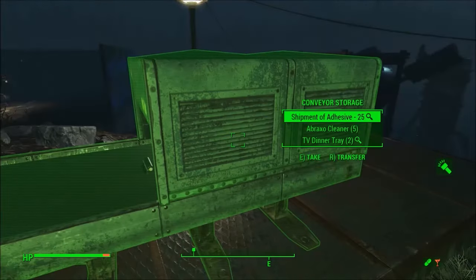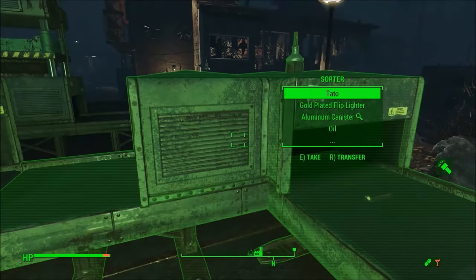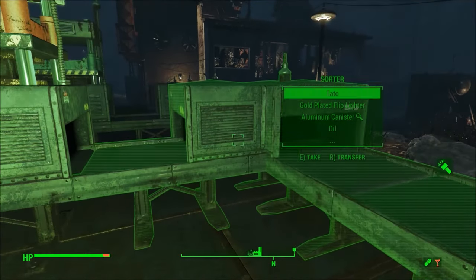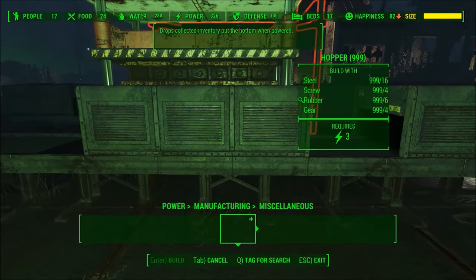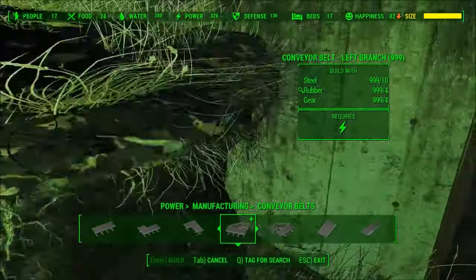That shipment notice didn't ruin it. The TV dinner trays continue through because this isn't set up to sort things that have aluminum, because I was running into a problem with things that require multiple resources. You can't put potatoes in the sorter, so for food you have to do something like this. I tried using that thing but it only goes in one direction and doesn't let you connect two conveyor belts in that direction.